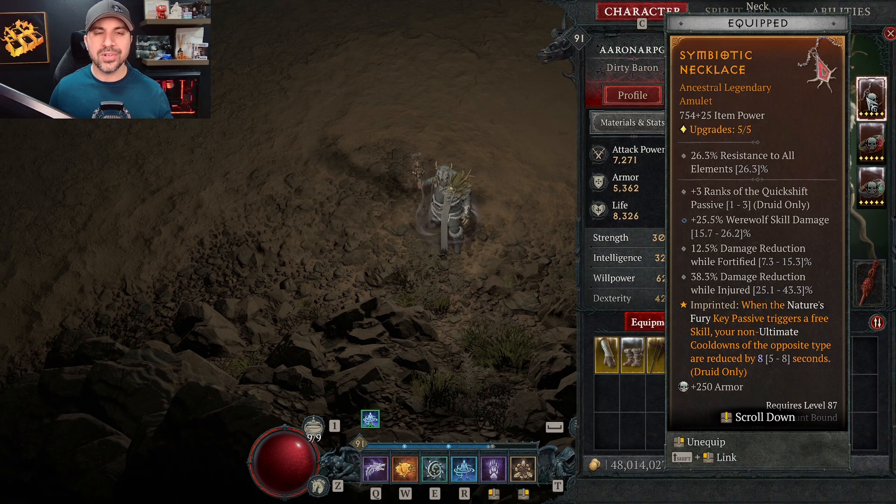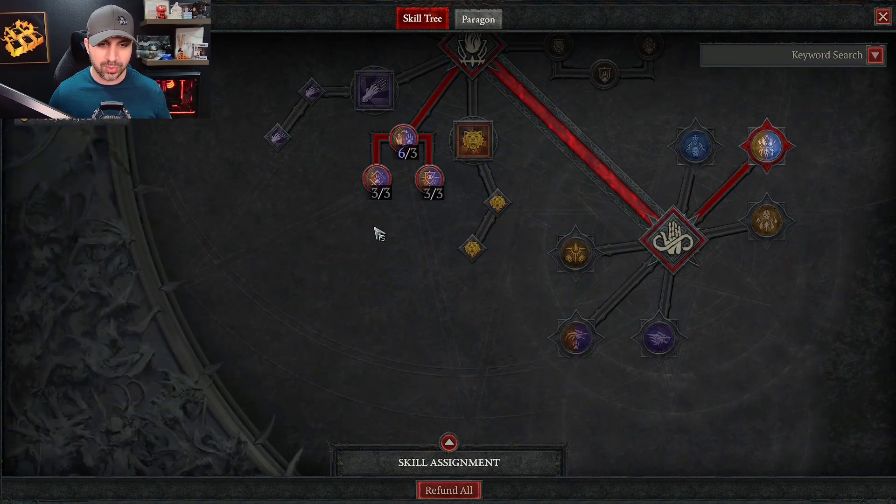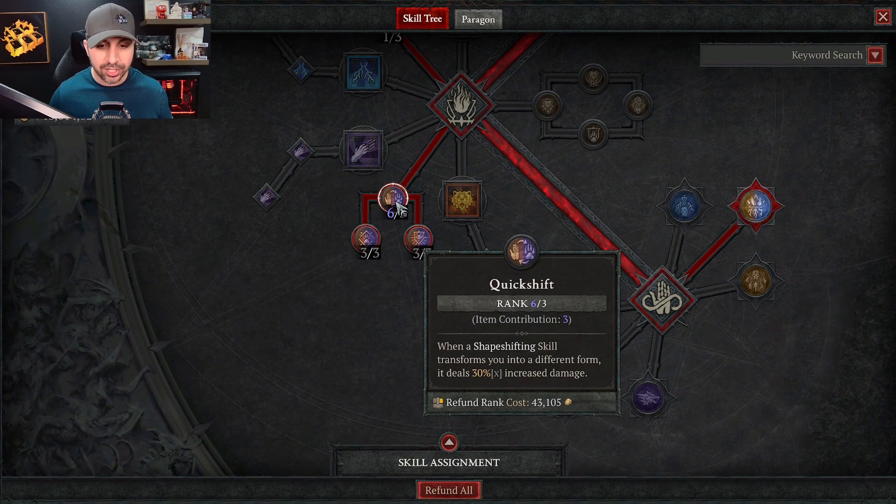Let me show you. Looking at my D4 gear, you will see this amulet — the amulet gives plus 3 ranks to the Quick Shift passive, and this can roll between 1 and 3. When you go look at my skills and come down here to the passive, you will see that Quick Shift is in blue or purple and it is 6 out of 3. I have over-maxed that node, which gives double the power, and you can only do this from a specific affix on your gear.